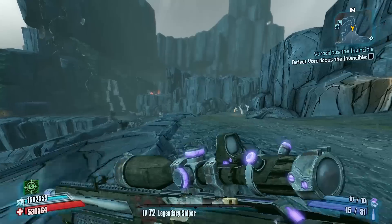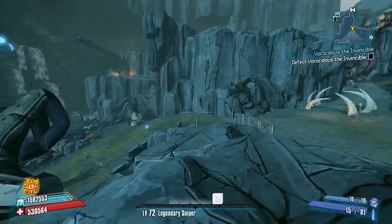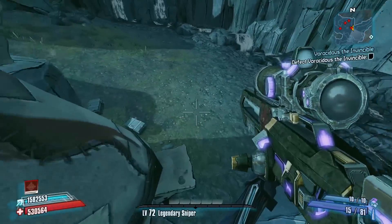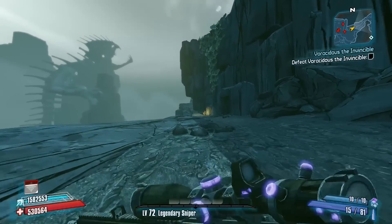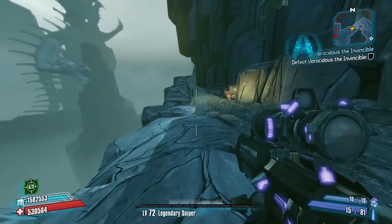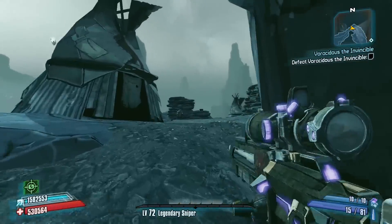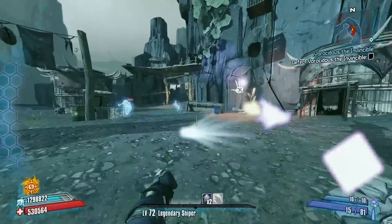We still have to take out the raid boss, and this raid boss is by far the hardest of any of the Borderlands 2 raid bosses, so we're going to pre-stack Critical Ascension in order to take him out. Basically we're trying to get to as high a Critical Ascension as we can, take as much ammo into the fight as we can, and then kill Veracidus as quick as we can. I don't think it would be possible to kill Veracidus as Sniper Zero without pre-stacking Critical Ascension.